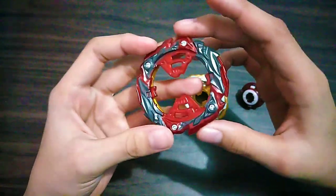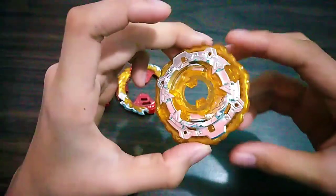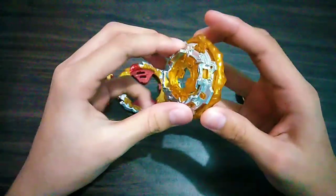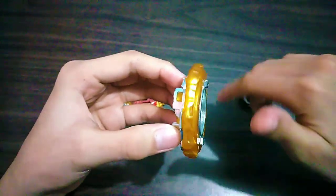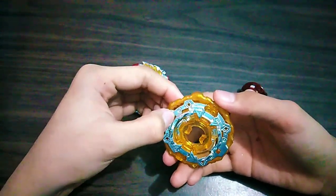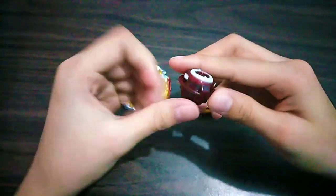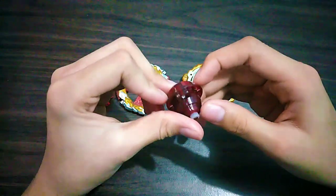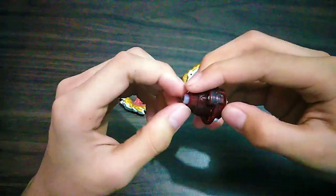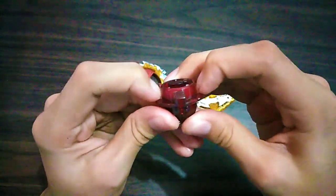This is the left spin mode and this is the right spin mode. This is the chassis — I don't know what it's called but it's free-spinning. If you press this it locks. This is the Unite driver — it's supposed to be Unite Dash but it's okay. It has soft rubber, super soft, and the spring is strong.